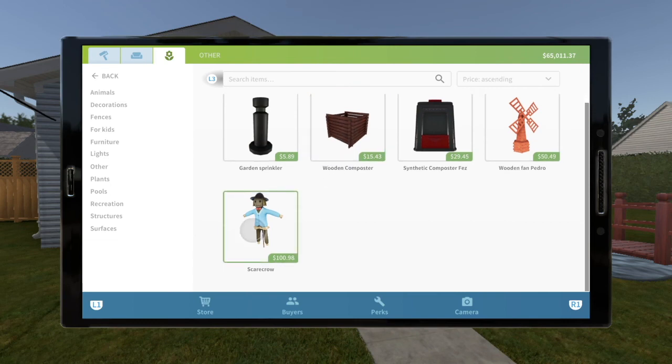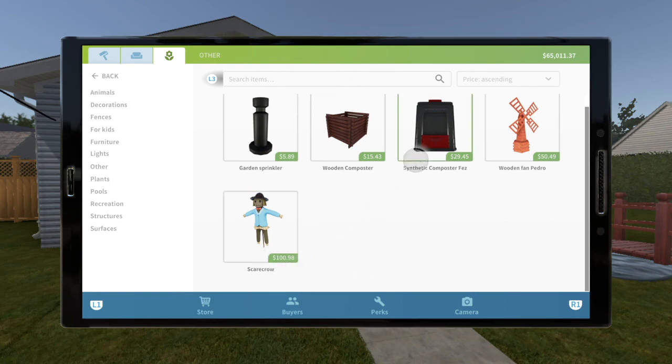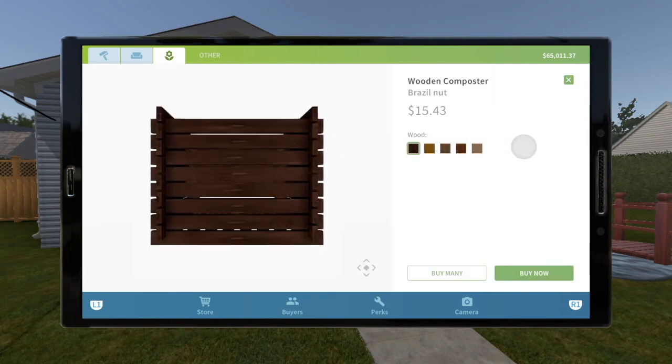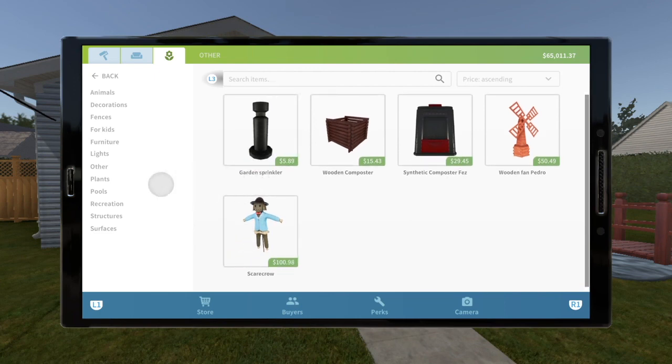I did mention this in my other episode: scarecrows. We don't get a variety — we get one scarecrow. It would have been nice to have a couple of different choices. Just the fact that we don't have a variety bothers me a little bit. Like, here we get so many different colors of this cute little wooden fan; the compost, we get different colors. I thought with the scarecrow it would have been nice to see a little yellow, a little red, you know, different colors with that. But it is what it is — it's not a big deal, but it's just something I would have liked to see more of.